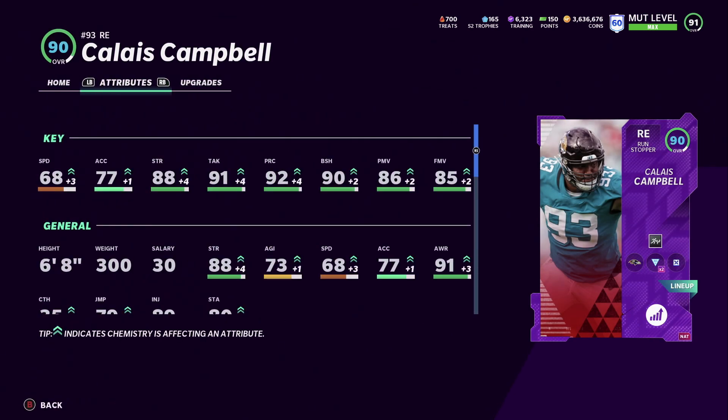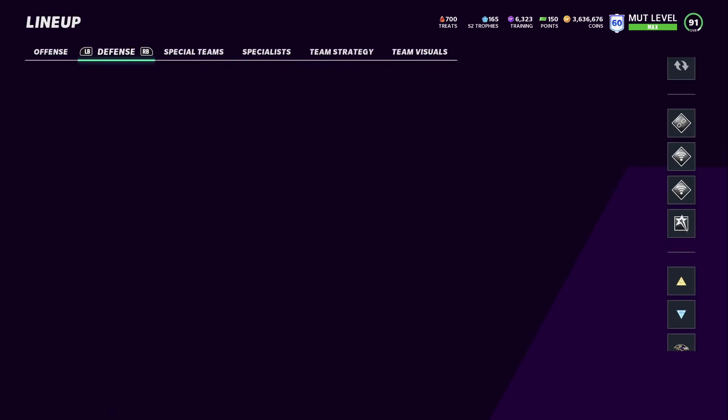Calais Campbell is now a 90 overall on this team. He's supposedly going to get a Most Feared card — probably a limited or one of the masters. Looking forward to that, he's usually really good especially as a run stuffer.